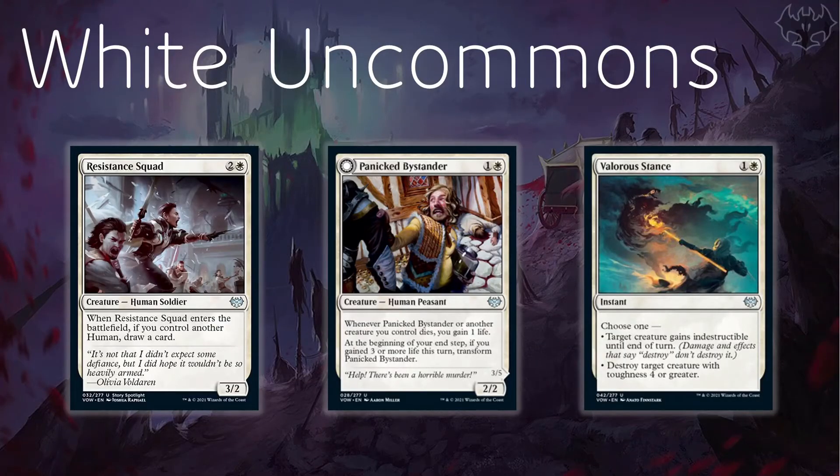Starting with white uncommons. Easily top of the list is Resistance Squad — three mana for a 3/2 human soldier creature. When it enters the battlefield, if you control another human, draw a card. Cards that just replace themselves on ETB are going to be fantastic. The stats are already okay, and there are plenty of humans going around, especially in white, so this should be fairly easy to draw a card off. And even if you don't, a 3-mana 3/2 is fine.